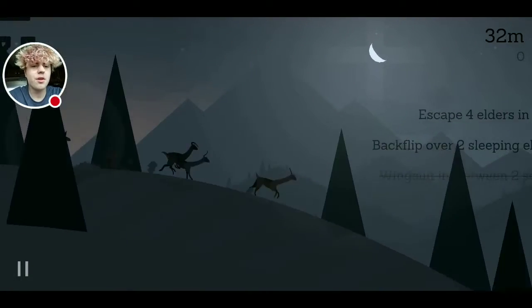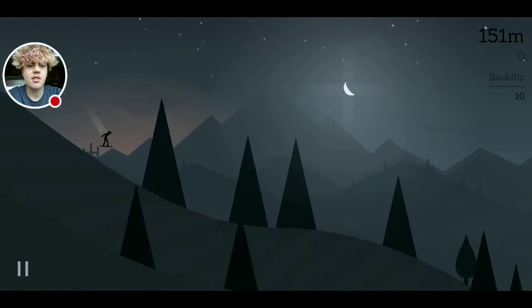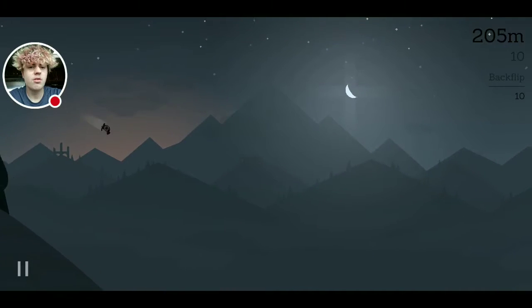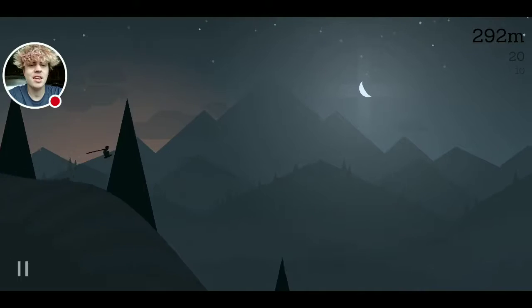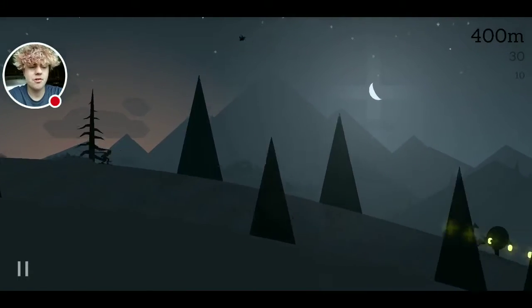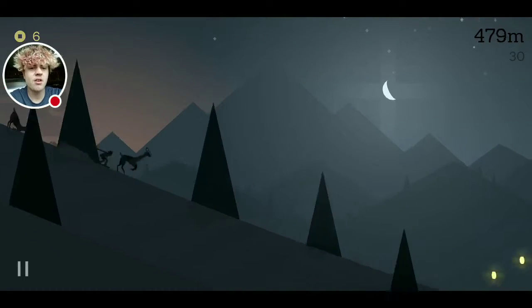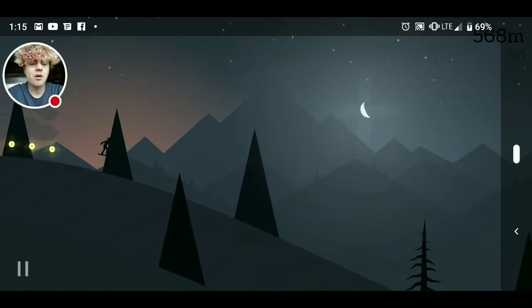There's a sequel to this called Alto's Odyssey. One of the things you actually have to do with your coins is use it so you can switch, because there's different modes for the game — Canyon, Temple, and stuff — and they provide a different kind of course for you to travel on. But you have to pay coins in order to swap between them, and it's like 1,000 coins per swap.